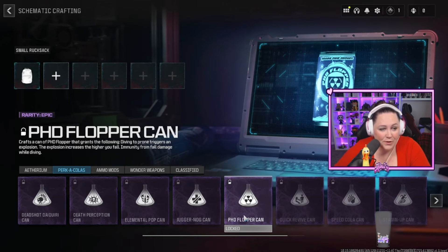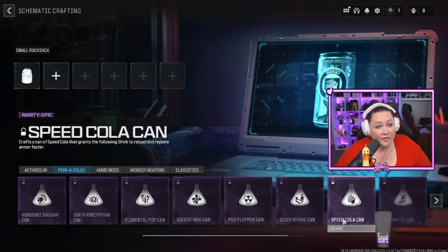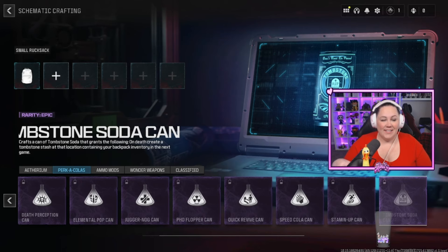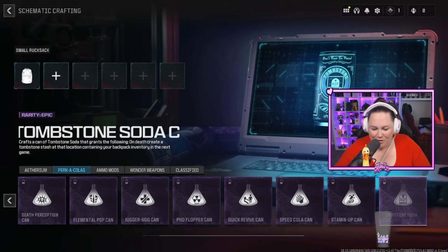Quick Revive helps you pick up your teammates faster. Speed Cola is another one of what I call the core four — it helps you reload and plate up your armor faster. Tombstone Soda gives you an opportunity to save yourself: if you die and can't pick yourself up with a self revive, when you go into the next game you'll have a tombstone where you can recover the items that were in your backpack, including your money. It's a little different from how Tombstone worked in the old Call of Duties.